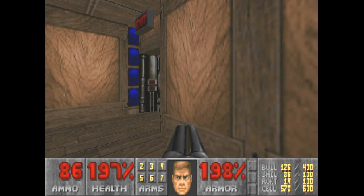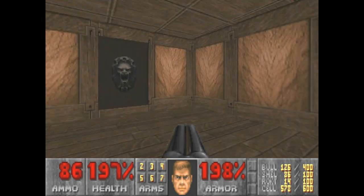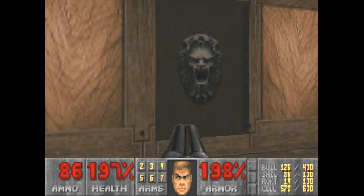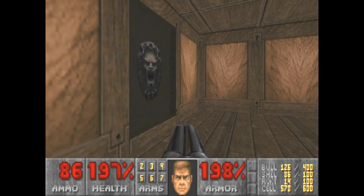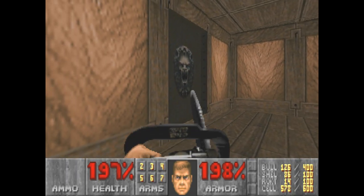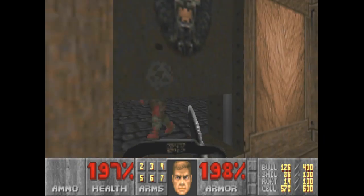We start out with a small room here. Of course, here's the exit, but we need the blue skull key for that. In order to get this to open up, we can't actually open it like a door, but we could shoot it — I don't want to waste any ammo just to open it up. We could just use the chainsaw.